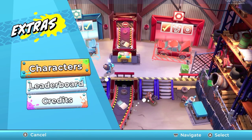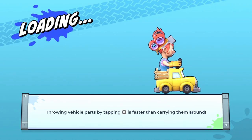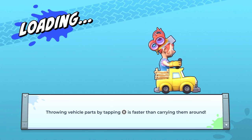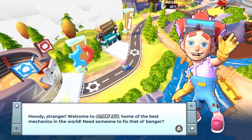Extras has Characters, Leaderboards, and all that stuff. So we're going to go Couch. Throwing vehicle parts by tapping B is faster than carrying them around. The art style is curious — kind of reminds me of a mobile phone game, but that's fine.